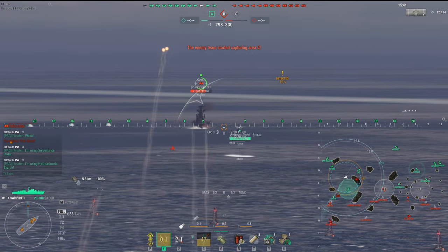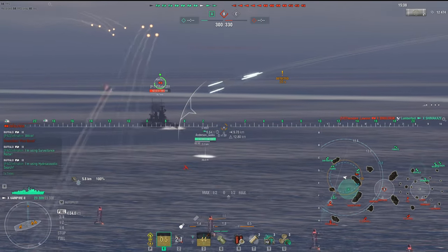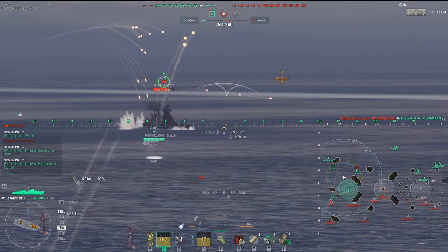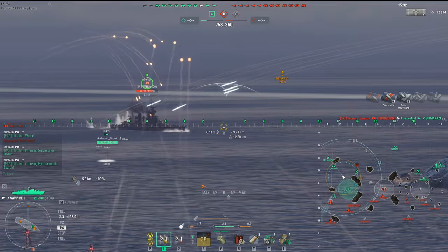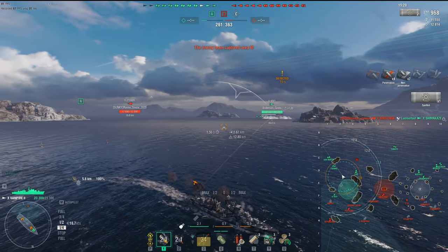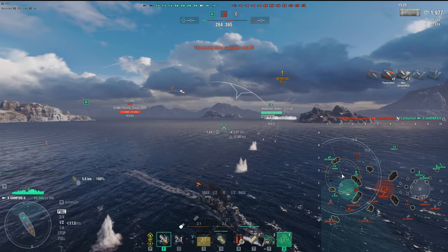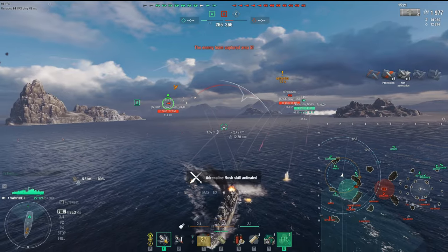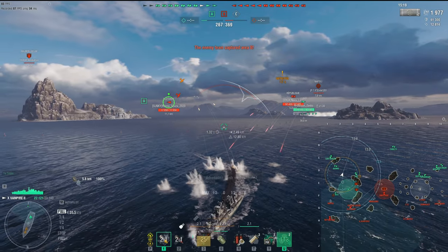Let's take a look at what we're doing here. We've got Alpha Cap, and we're going to go loud — not using the crawling smoke yet because nobody's really engaging us. We'll take these free seconds to start a fire. Vampire 2, just like the Daring class, is very good at starting fires. Fletcher opens up — Tier IX American destroyer, similar to the Johnston that's about to come out, so we'll talk about that later.